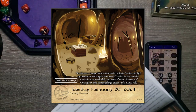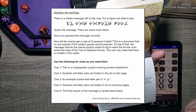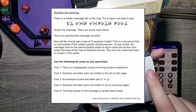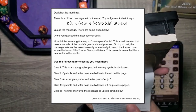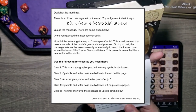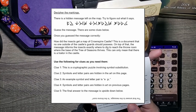Let's see what is on this. Decipher the markings is all we gotta do. I guess the runes show up here. Interesting. Use the following clues if you need them: one, this is a cipher puzzle involving symbol substitution; two, the symbols and letter pairs are hidden in the art on this page. An example symbol and letter pair is E is that symbol. So I think it's in the something room — probably in the throne room. That's my guess.